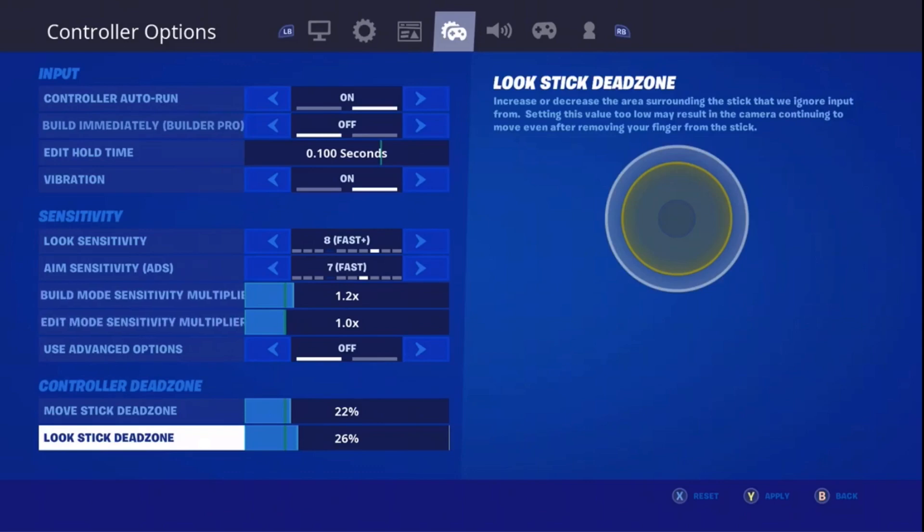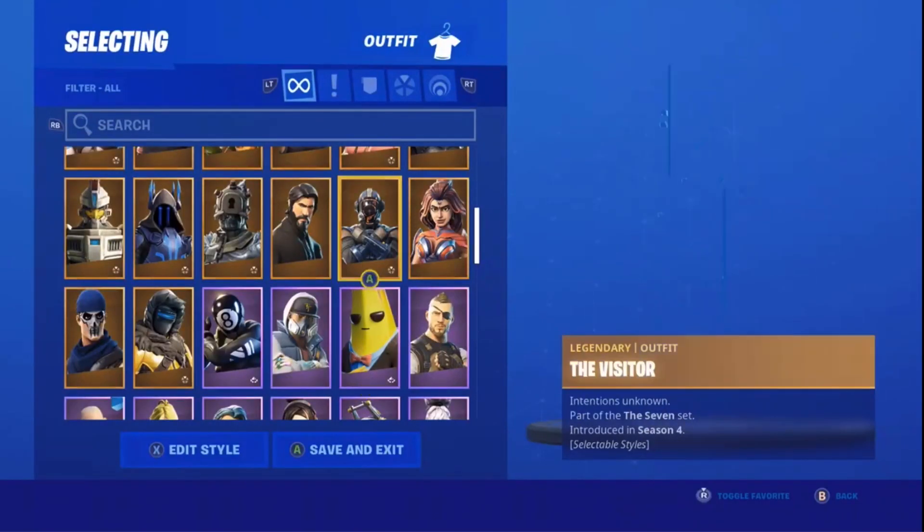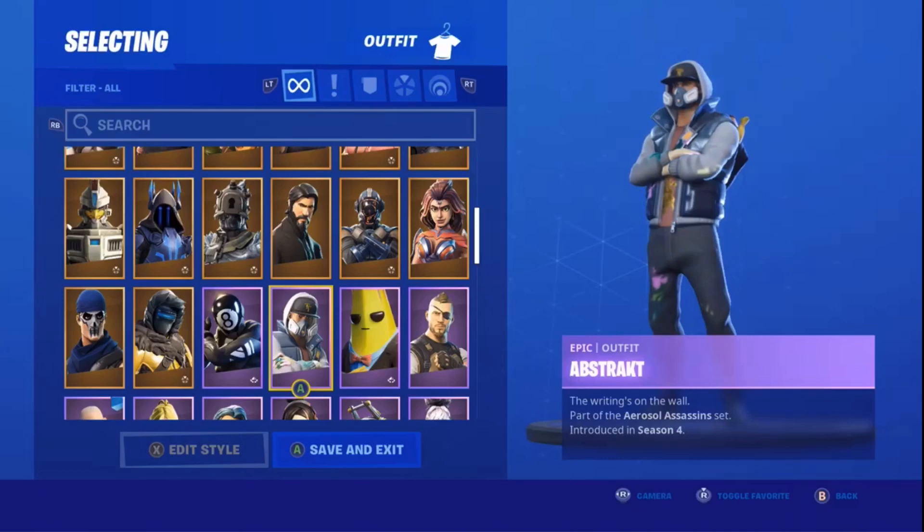So you're going to want to have those at 22 and 26%, and then hit apply. Those are the only steps to this, and I'm not going to do any cuts in this video so you know it's 100% real. Just the daily joke of the day before I get into this: What do you call a carrot with no legs? A carrot, because carrots don't have legs.